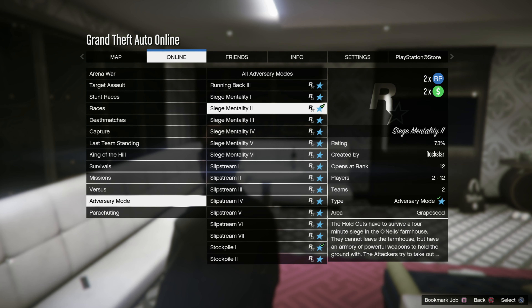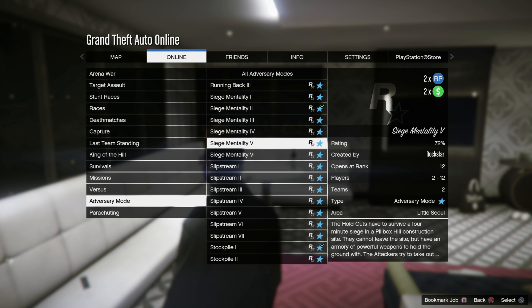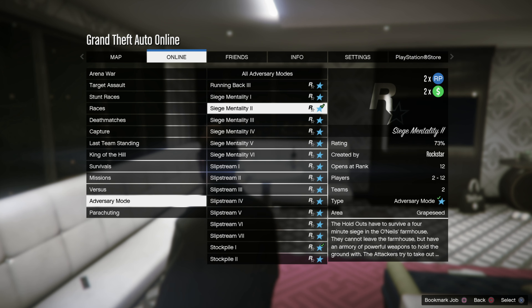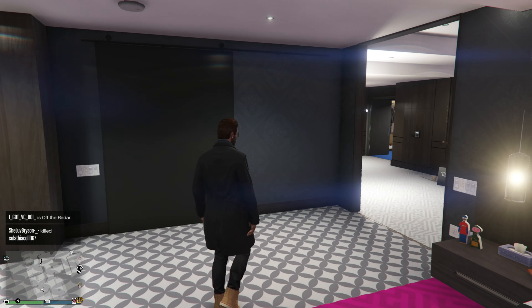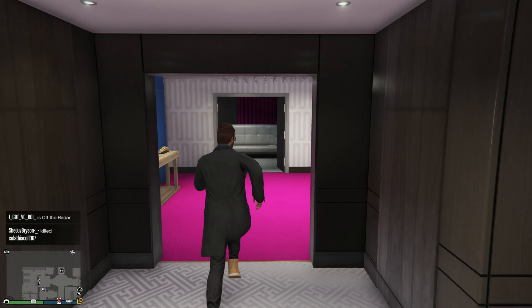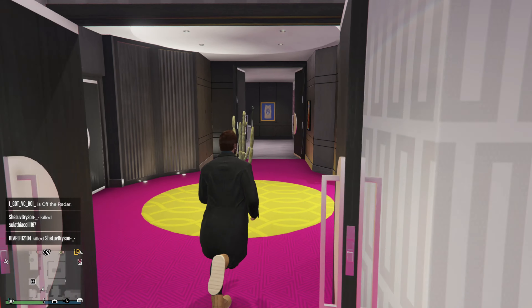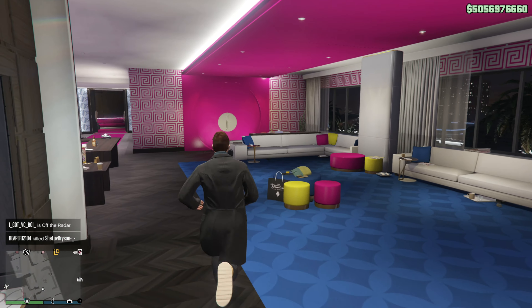In terms of making money this week, we have double money on pursuit races and also double money on the Siege Mentality adversary mode. The pursuit races are pretty fun so getting double money for that is great. Siege Mentality I'm not a huge fan of, and I have to admit this event week is definitely not the best. If you want to make money this week, you already know what you've got to do — the Cayo Perico heist.